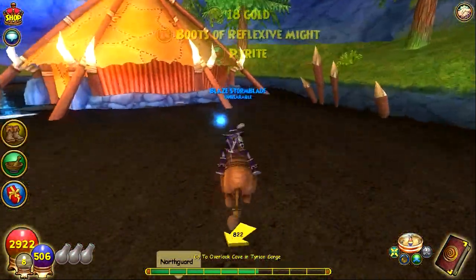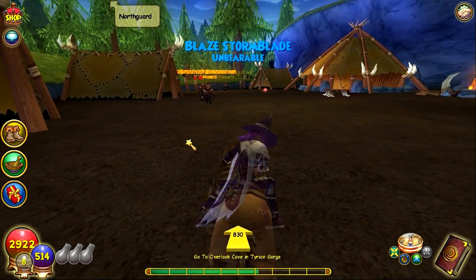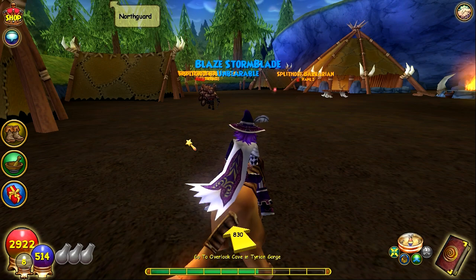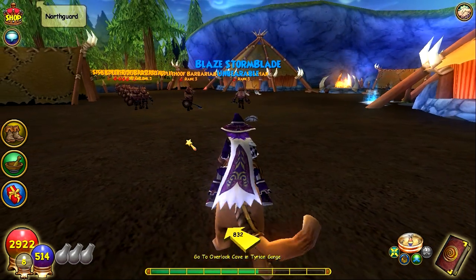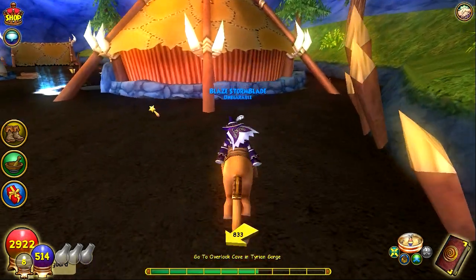For the auto farming, what you want to do is go to your Google browser and type in 'Auto Clicker by Shocker.' Once you download the auto clicker by Shocker, when you click on it a window will pop up.